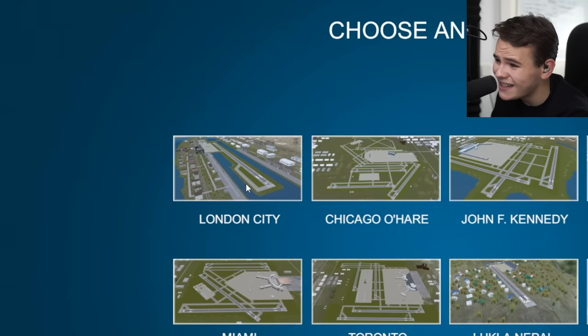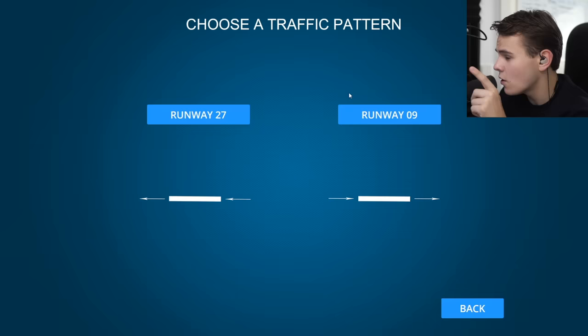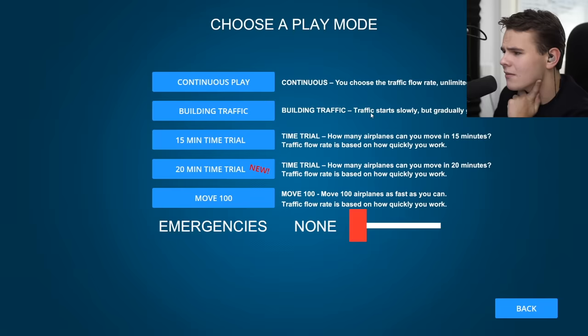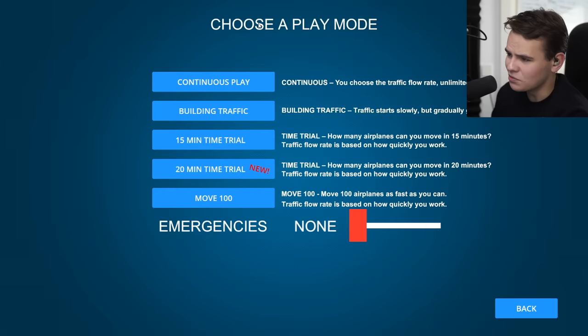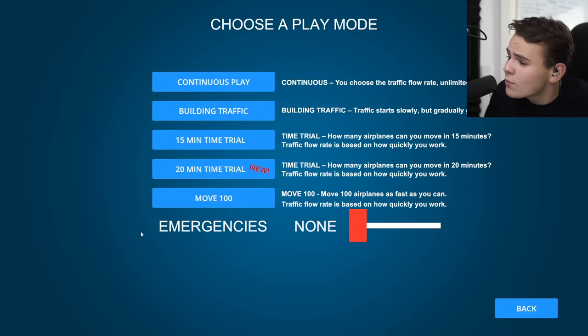How about London City? That's already a good starting point. We can choose a traffic pattern and which runway to use - let's go with runway zero niner. We can also choose a play mode with interesting challenges, and we can set max emergencies on continuous play to begin with.